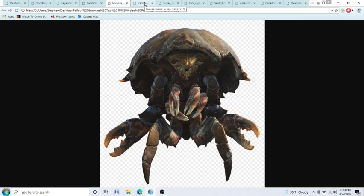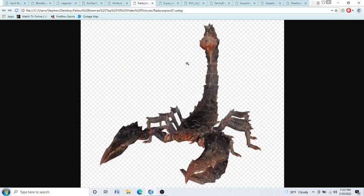Coming in at number 6, we have Rad Scorpions. Rad Scorpions can be found in Fallout 3, Fallout New Vegas, and Fallout 4 — that's right, all three games. They have this little stinger right here, so you definitely do not want to get too close. You want to kill these guys with guns because if you get too close, they will try to sting you. Their stings are poisonous and will deplete your hit points over time — probably at least a third, maybe half. They tend to travel in packs in Fallout New Vegas, but usually go alone in Fallout 4. Definitely go at them with guns.